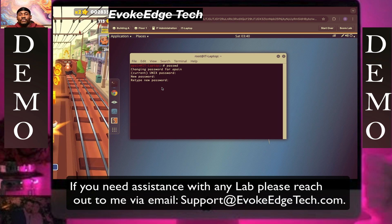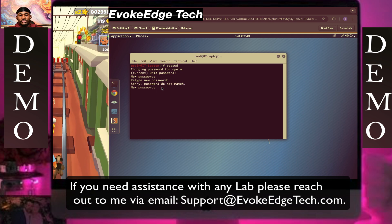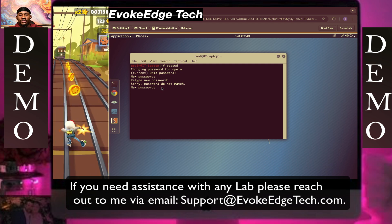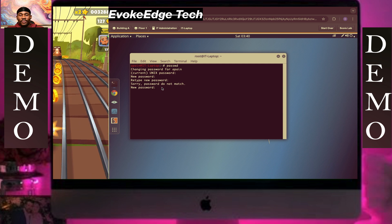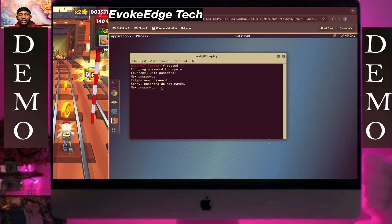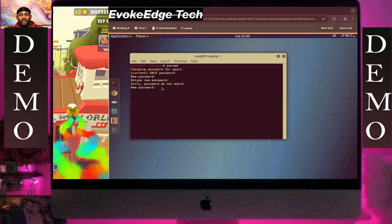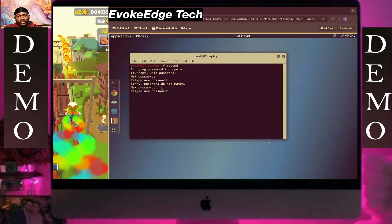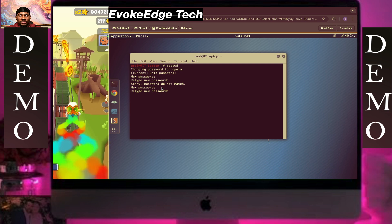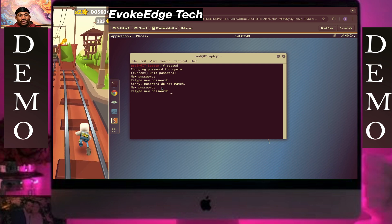So we type in your current password. Now we're going to type in the new password — I think I made a mistake. I probably need to add the '@' symbol. I missed it when I typed the first time, so let's just start again.